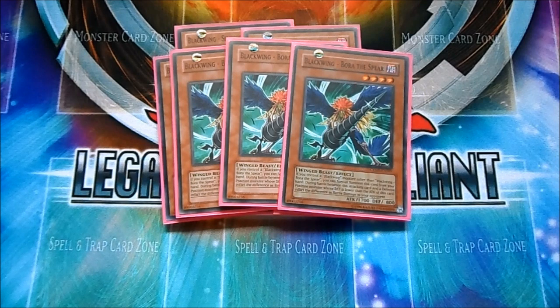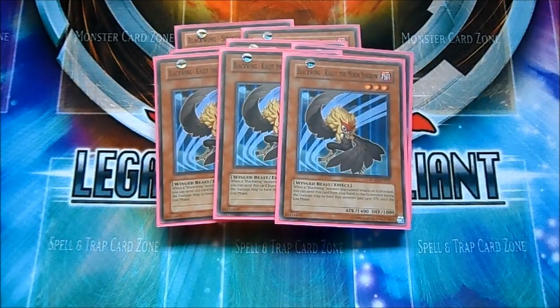Bora the piercer — really good card with Kalud. Steals games away from Lightsworns or anything that sets with low defense. Really good card. Triple Kalud, basically your Honest in hand. Really controls the game when you have one monster on the field and makes your opponent second-guess himself to see if you have a Kalud.